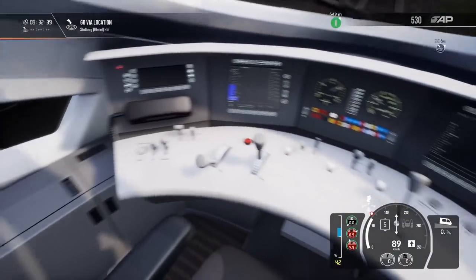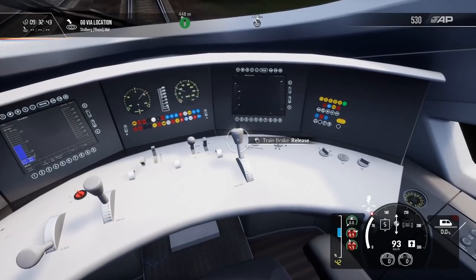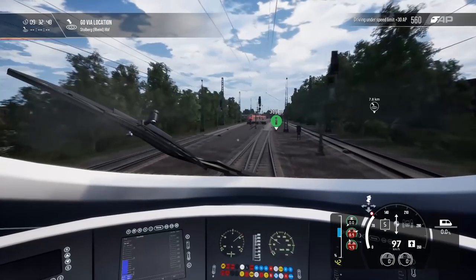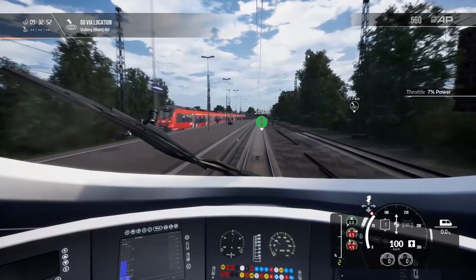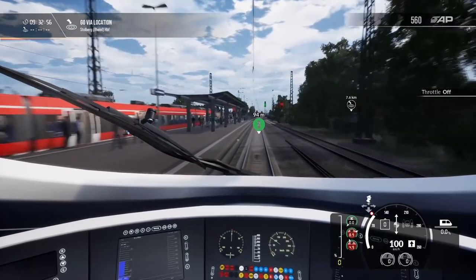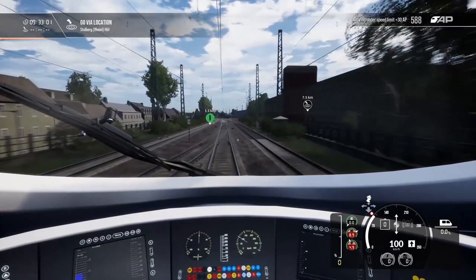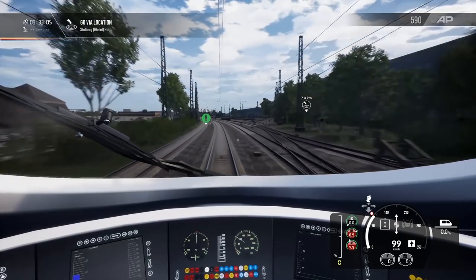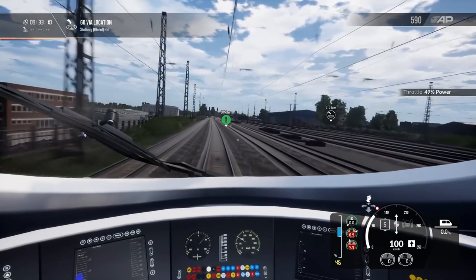This feels like flying — this is much more simple than flying a plane. Essentially, if you move the lever back the train goes slow, move it up and the train goes fast. That's basically all you need to worry about. We'll hit minimum power as we approach 100 kilometers an hour, and we'll be authorized to 120 shortly. Seven and a half kilometers to our next destination, which is Stahlberg. We have one kilometer until a signal change where we can increase our speed even greater, up to 140 in the next section.